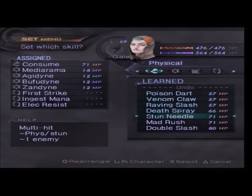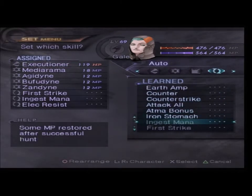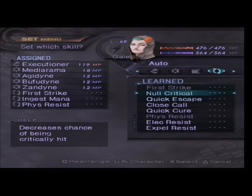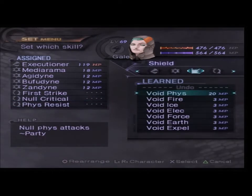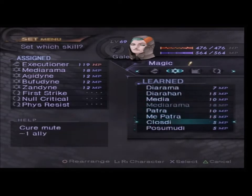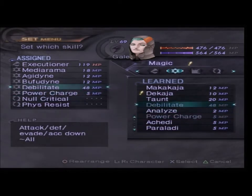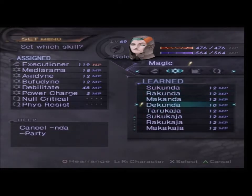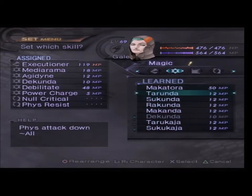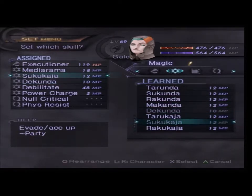Next is you — you are also gonna have Executioner, along with Fizz Resist and Null Critical. Then you're gonna need Power Charge, Abilitate, and you're also gonna have Tacunda.